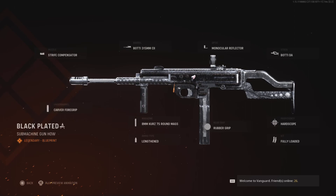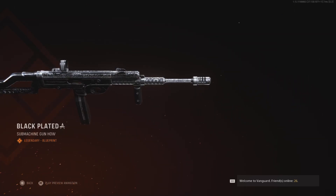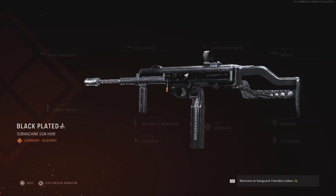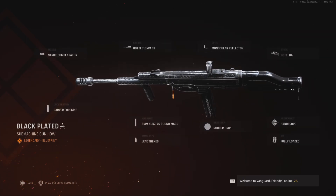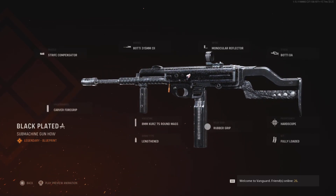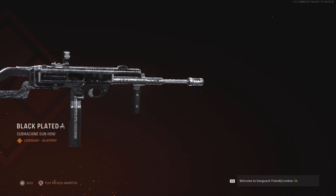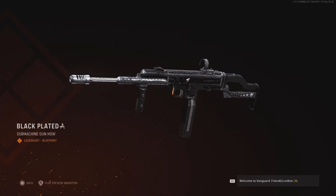It doesn't really look that much. It just looks like it has diamond on the clip and on the trigger. Not my favorite. I think I like Blac Khnas from Rainbow Six Siege better than this, but it is what it is. And look at the diamonds towards the stock of the gun — it doesn't look that good, but you know, it is what it is.